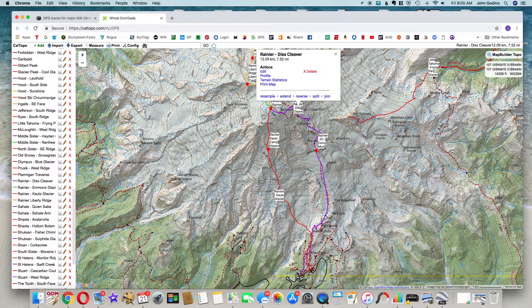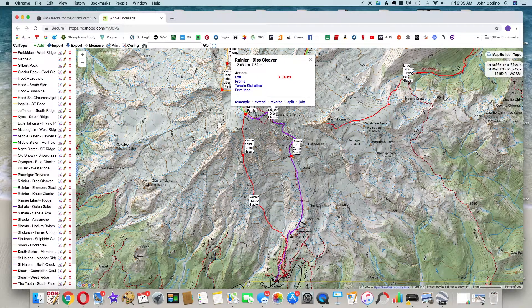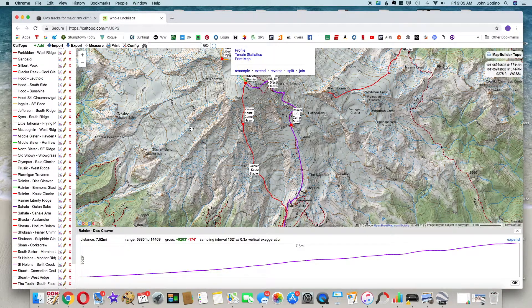For our example today let's look at Mount Rainier Disappointment Cleaver. We have several different routes on Mount Rainier displayed in the whole enchilada, which is why we're seeing a few different lines. The purple route is the DC route. In Actions at the top, if we click on Profile we can get a terrain profile — it's about seven and a half miles with 9,000 feet of vertical gain. You can also slide your mouse along the elevation profile to see the corresponding dot slide along the route, showing you roughly where the steepness is at each portion.